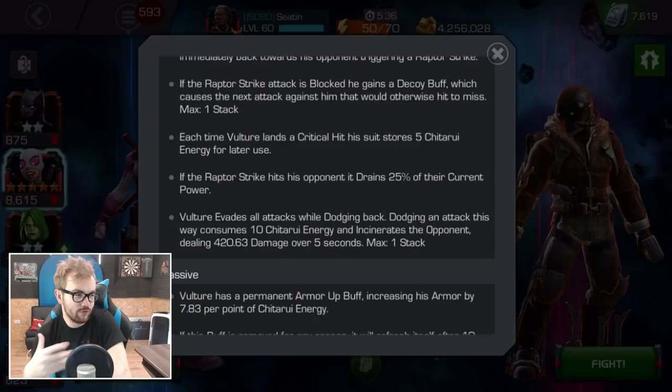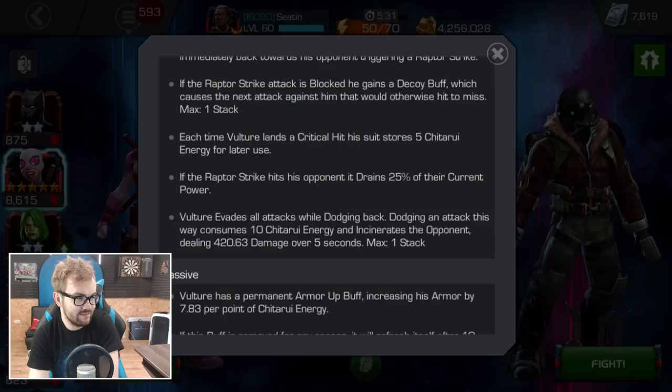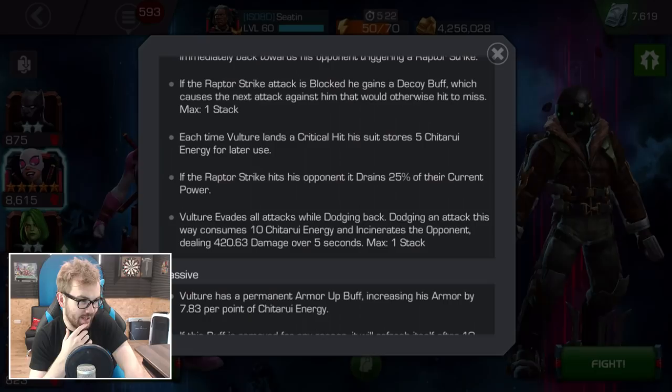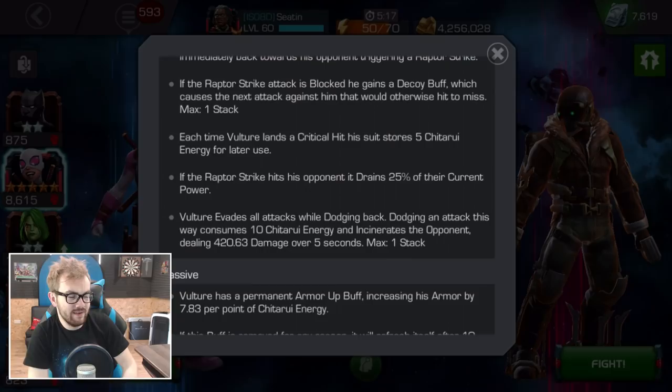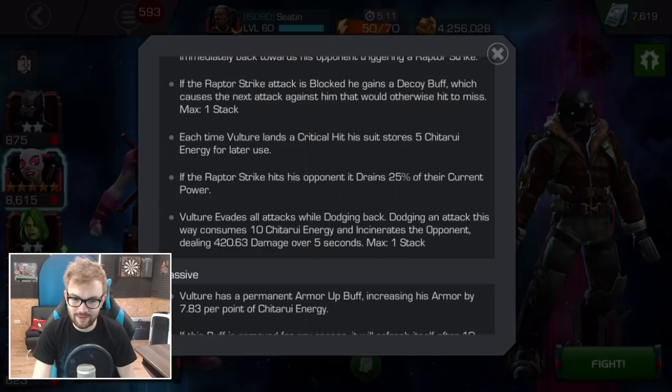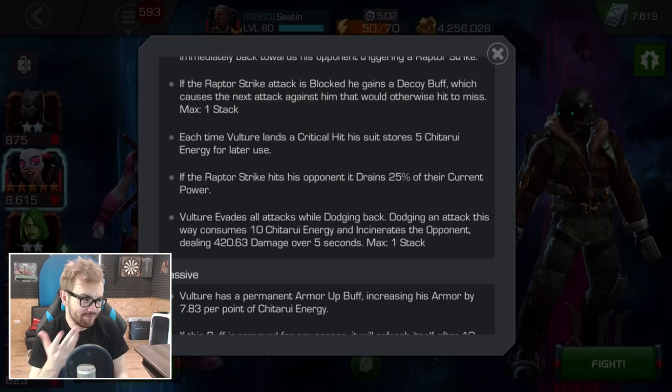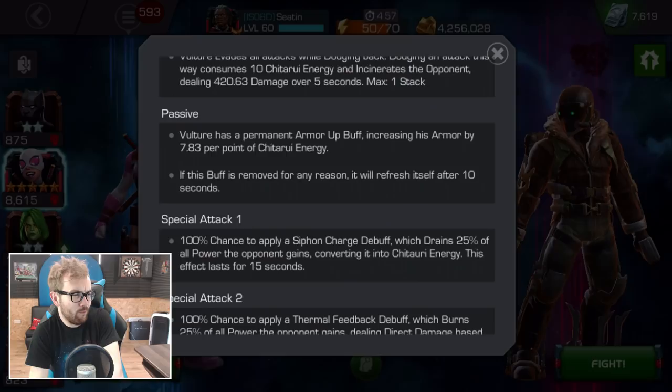When you dodge an attack successfully with your evade, it will consume 10 Chitauri Energy and incinerate the opponent, but it only has a max of one stack. It's a little bit hard to get a good idea of the damage because this is not a playable Vulture with attack bonuses or anything, but it doesn't seem too bad. He's got about a thousand attack and it's 420 damage over 5 seconds — roughly 42% of his attack over 5 seconds. Free damage while you're dashing back — I'll certainly take that.